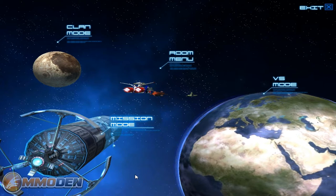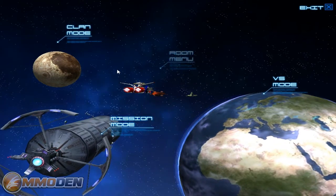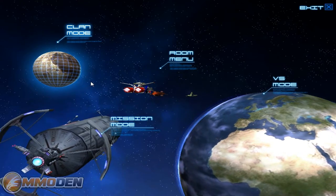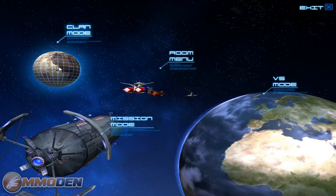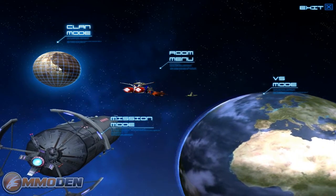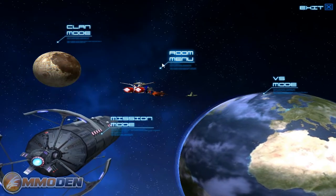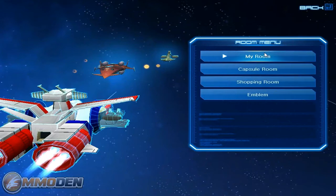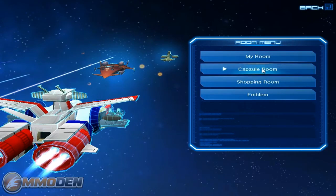All right, so the game crashed on me. So we're back in here, got back loaded up — unfortunately with FRAPS, you know, it sometimes happens. So as you can see we're in the different modes and menu options. We've got the clan mode, so you can join a clan and get groups of people, jump into clan mode. Then you've got the room menu, which will display all the different rooms available to you: my room, the capsule room, the shopping room, the emblem. We can go into the capsule room right now and you can see all the different capsules like we saw before.